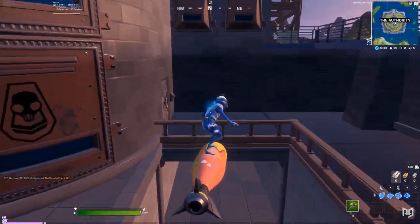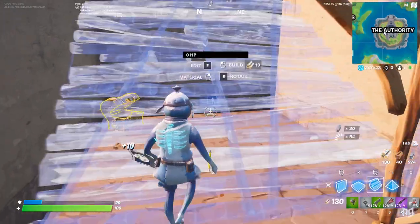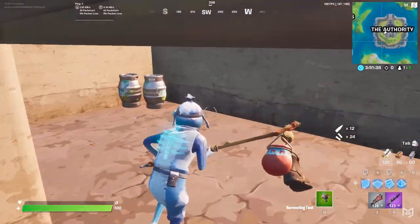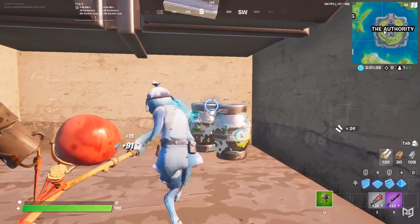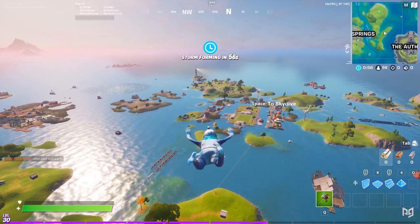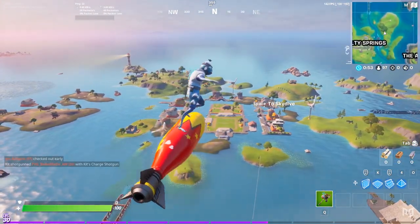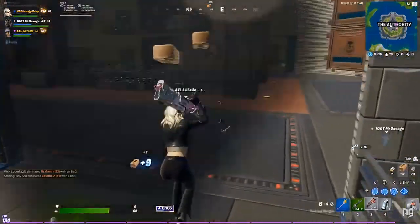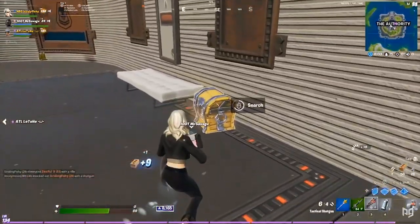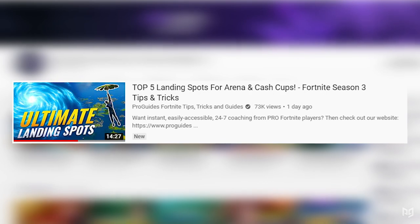To start, pick a landing spot — preferably one you're already comfortable with. Then spend time exploring it in the battle lab. Find out where everything of value is located, such as chests, floor loot, slurp kegs, produce boxes, and whatever gives a lot of materials. Using all of that, come up with where you're going to land and one or two paths that you can take to maximize the loot that you get. Alternatively, you can look at pro players and copy their loot paths, or even just search for videos on them. We have one on our channel that goes over some incredible arena drop spots that you have to know.